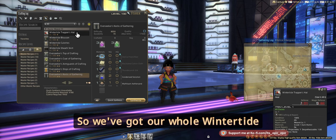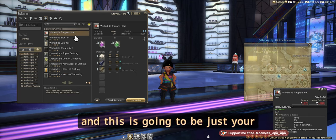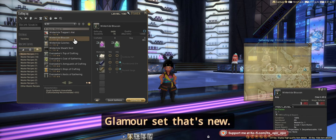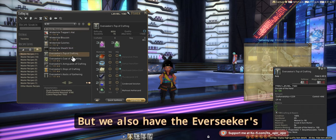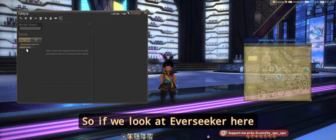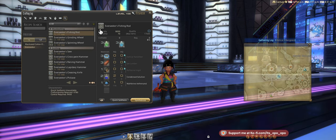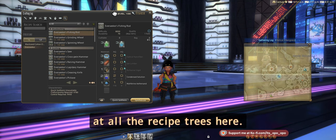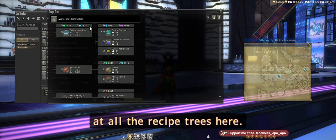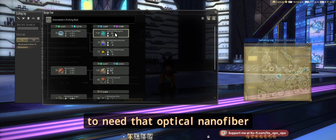We've got our whole Wintertide set that's new in Weaver — this is going to be just your glamour set that's new. But we also have the Ever Seeker crafting and gathering set. If we look at Ever Seeker, we've got all of these new things to go over and we can look at all the recipe trees here.